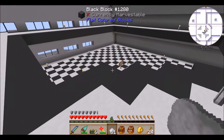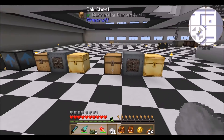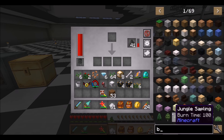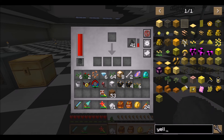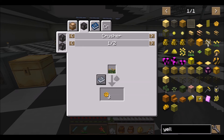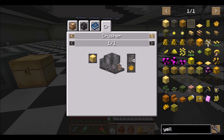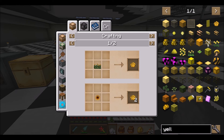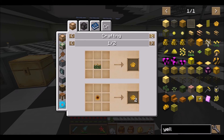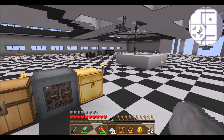I'm pretty sure if you pulverize dandelions you get yellow dye — or sag mill them maybe. Oh, the crusher gives three — that's pretty good! Interesting, that'd be a good way to get dye if I ever need to. I could use sheep too. So it looks like the crusher works for that — cool.